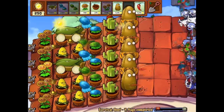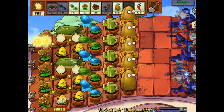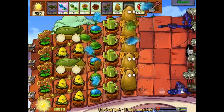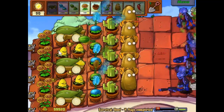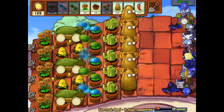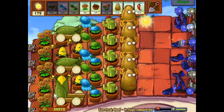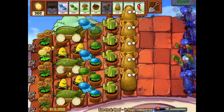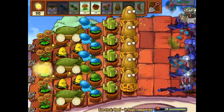And we're on flag four. With our new additions of the cob cannons this should go pretty quickly — it's really fun just blowing up the zombies really quickly.